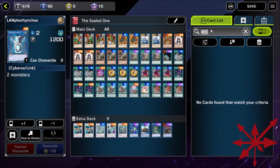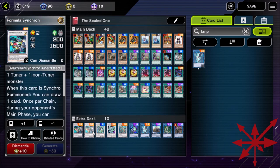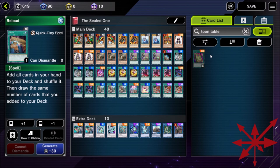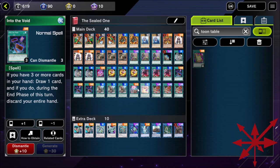Formula Synchron is pretty necessary because that's what really gets you going. But there are budget options like White Elephant's Gift. Reload is just a normal rare. You could swap the three Upstarts for three Reloads, or swap the three Chicken Games for Toon Table of Contents — it's still cantripping your deck, still spinning by a card and putting a spell in the graveyard. It's no different, except Toon Table can't draw into Dark Factory. You'd have to play your Toon Tables before Into the Void before your Avarice.